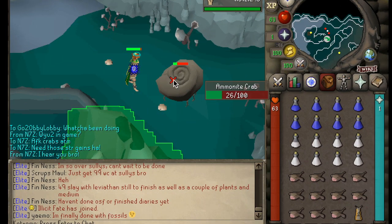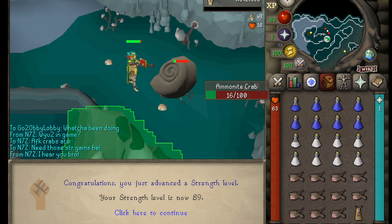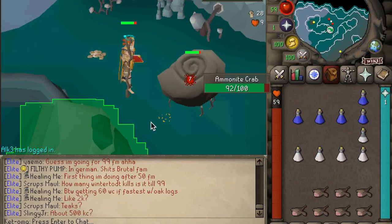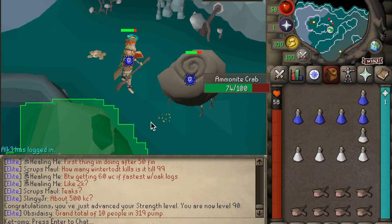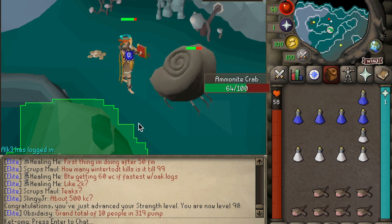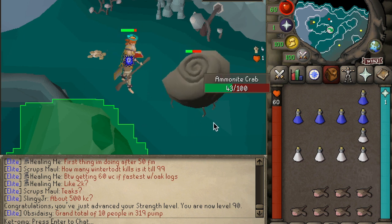While anticipating the return of BH in a couple months, I really want to get a couple more strength levels on my account. So here's me using my favorite Ammonite Crab spot down below the dungeon on Fossil Island. The downside is that it's only a single combat 2 spot, but this spot is actually kind of cool because it has less traffic and I don't have to fear getting crashed if I go AFK for too long.